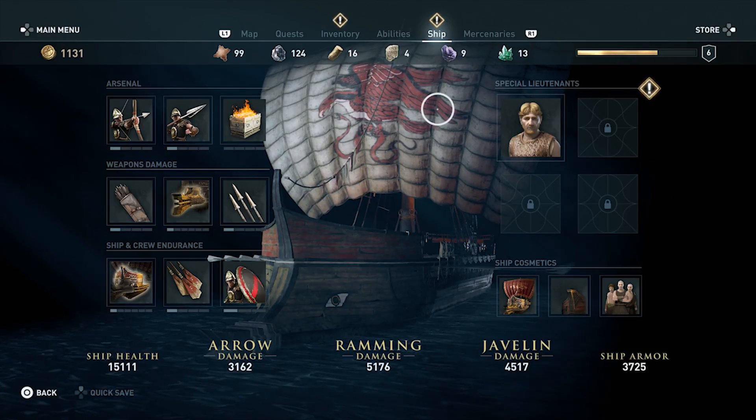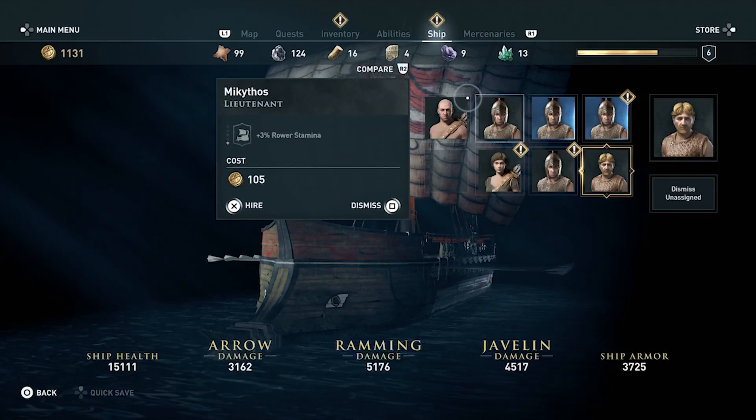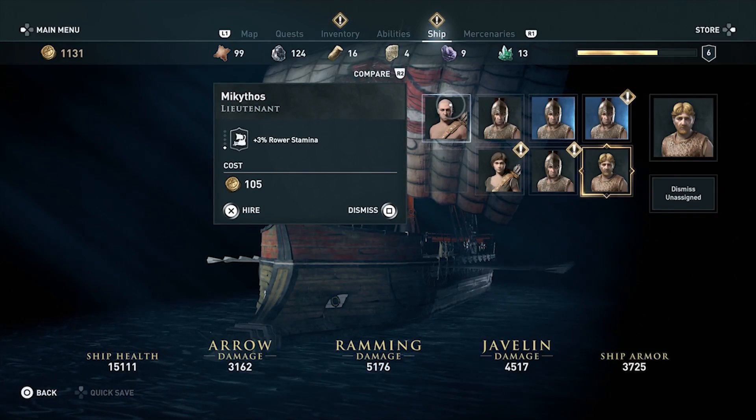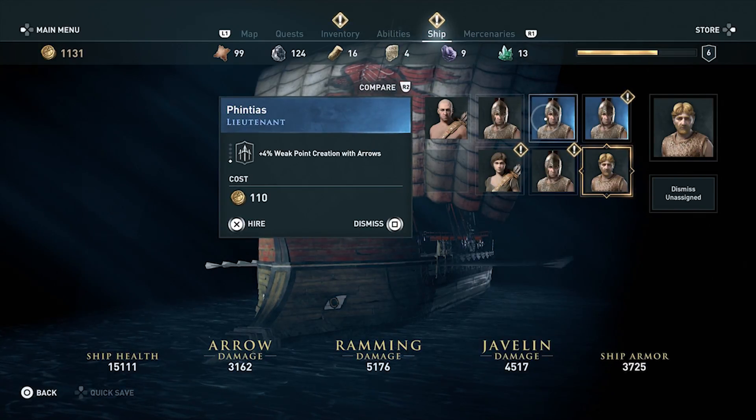In Assassin's Creed Odyssey, players can recruit and hire new lieutenants to gain bonuses for their ship and crew. You'll want to recruit the best and most capable lieutenants, so this guide will go over everything you need to know to find, recruit, and hire new ship lieutenants.